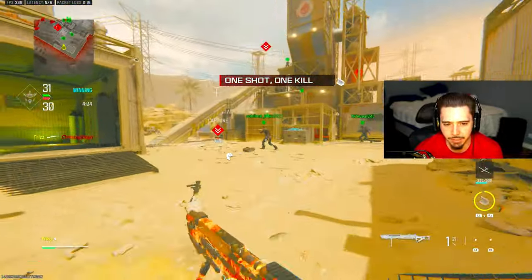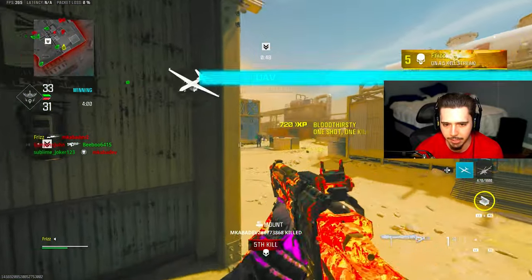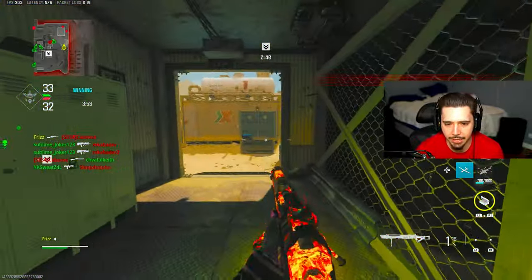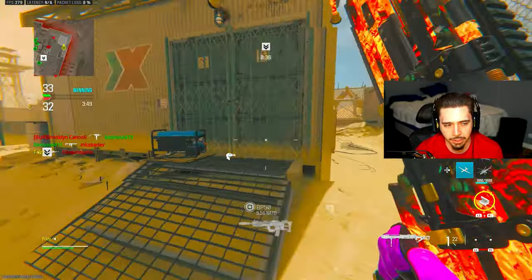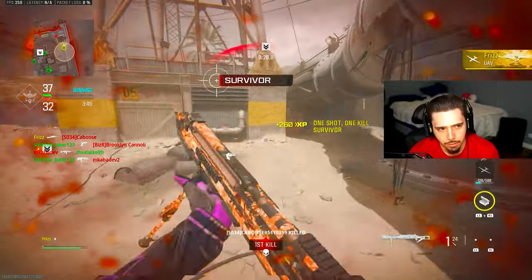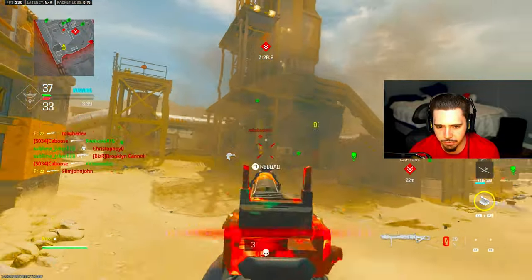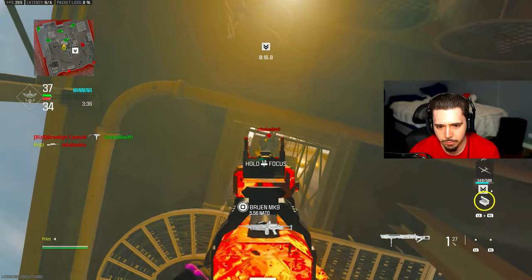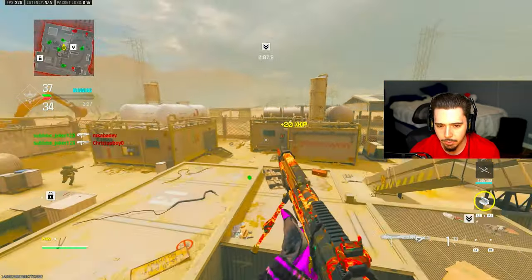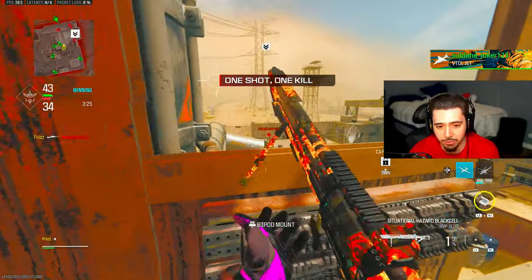I got to get back in that zone where you're not missing a single shot. Because once you're in that flow state, you're fine because you're confident. But once you're missing a shot or two here and there, it just slows you down and ruins your momentum. UAV up. Oh my God, there's people everywhere. Do I really have to get over there myself? I guess so. There's also a lot of flinch — if I don't get that shot off first, it's not easy. It really isn't.